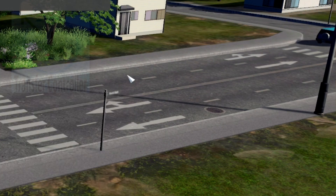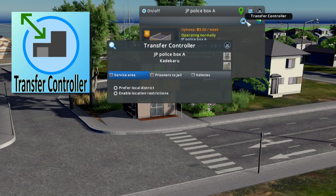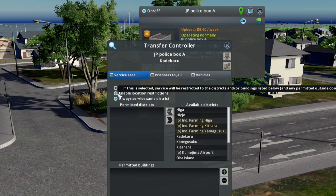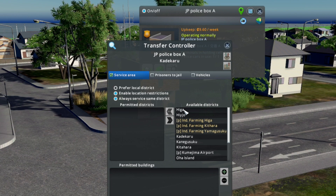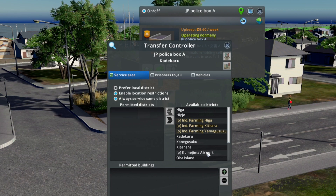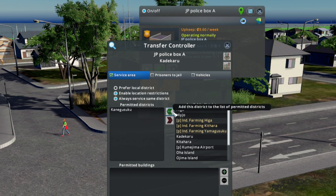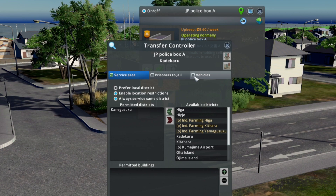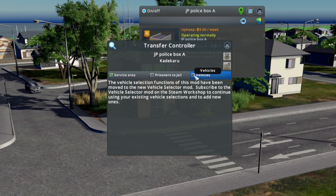If you happen to be using Transfer Controller so that your vehicles aren't wandering all over your map, you can enable location restrictions. I only want this little police car to go to this district. You'll notice that in the vehicles pane, it's been disabled because of the new Vehicle Selector mod.